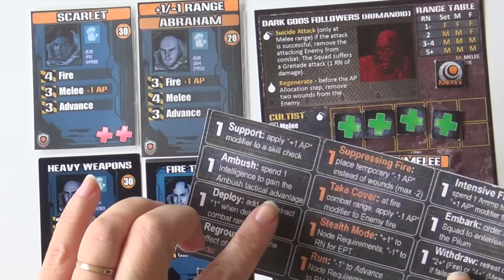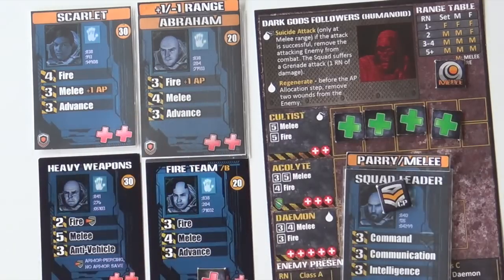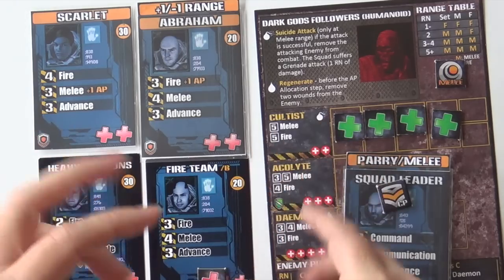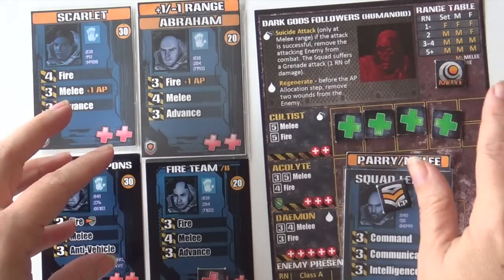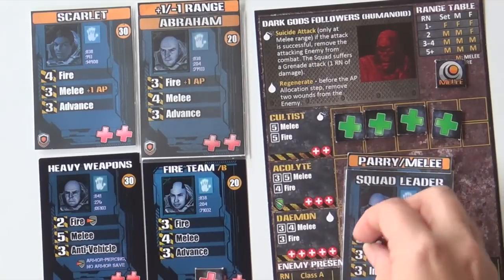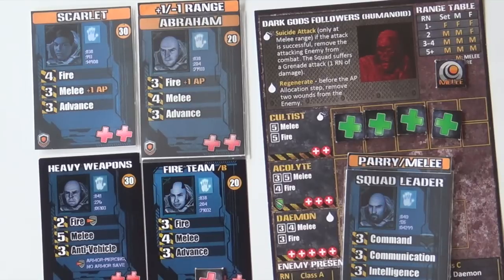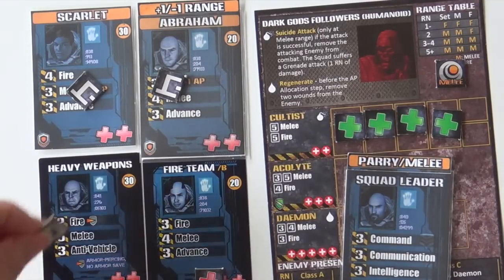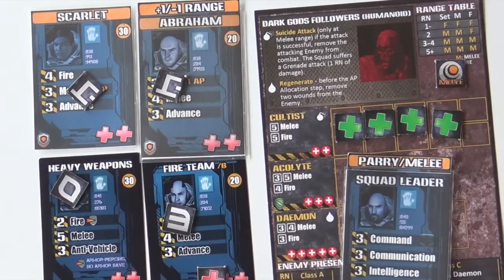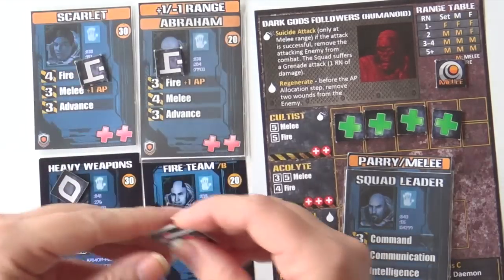What happens with an ambush is we get the tactical advantage — we pull an attack, but instead of exchanging wounds simultaneously, with an ambush we get to assign all of our wounds first, and if we kill any off they don't get to attack us. So let's spend this command point and call for an ambush. Scarlet hits, Abraham hits. That was hard for you — you're more of a fire guy. Fire team misses. We got two hits total.